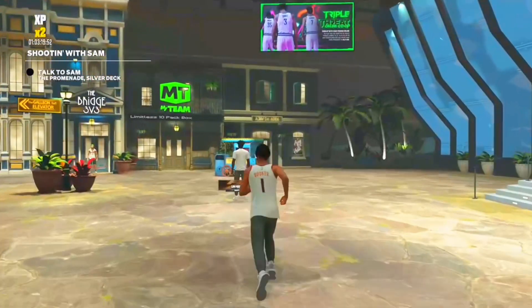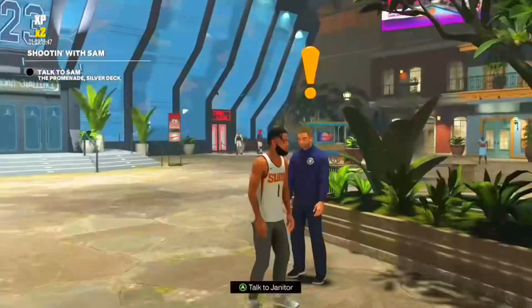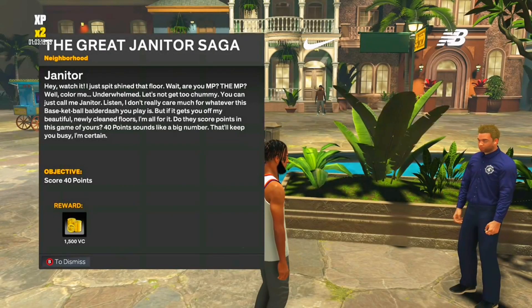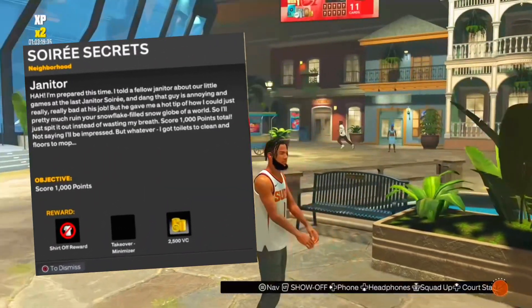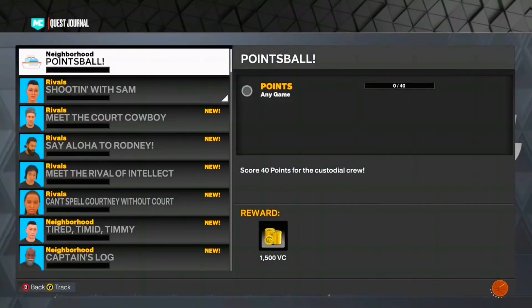Go past Jordan challenges, Nike, New Balance, and past the MyTeam Center and the 3v3 matchmaking. Talk to the little janitor — his name is just 'Janitor.' Click A or X on him. This is the quest you should get.